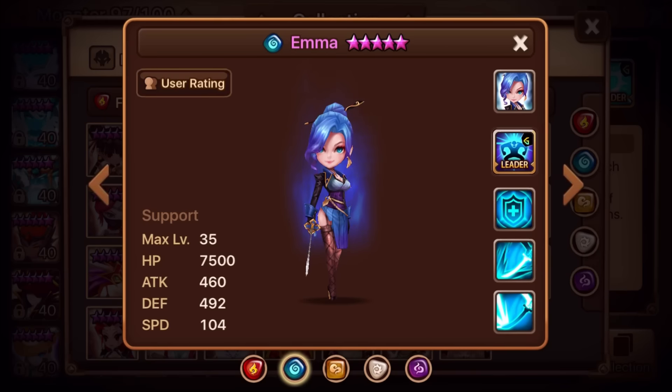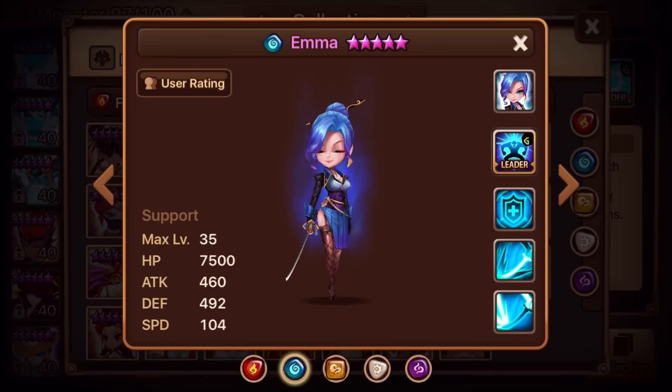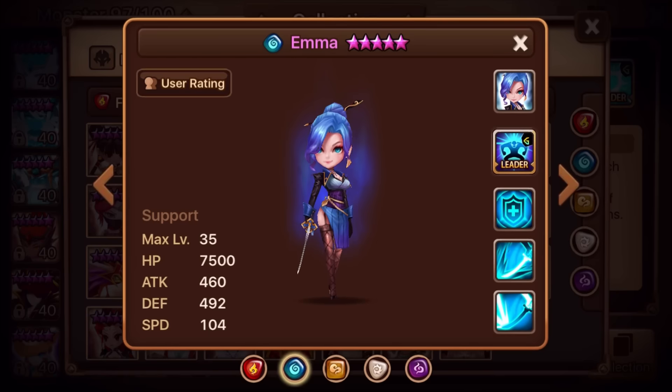The next one is Emma — the one I almost confused names with. For awakening ability she gets a leader skill. Same first skill and same second skill where she can buff remove, which makes her good for Dragon's B10. But look at this third skill: it heals all allies by 30% of Emma's max HP and increases defense for two turns. Additionally, this skill generates a shield that lasts for two turns equivalent to half of the excessive heal. Wow — wowzers.